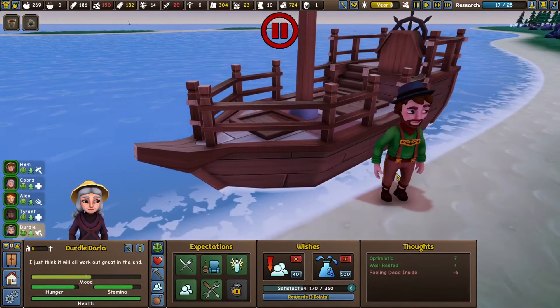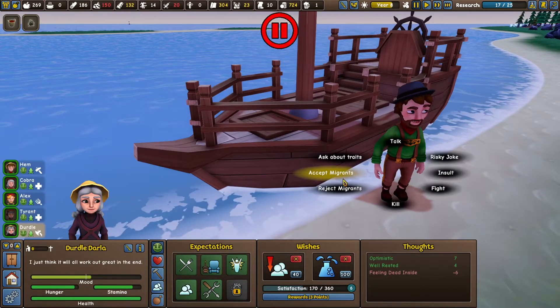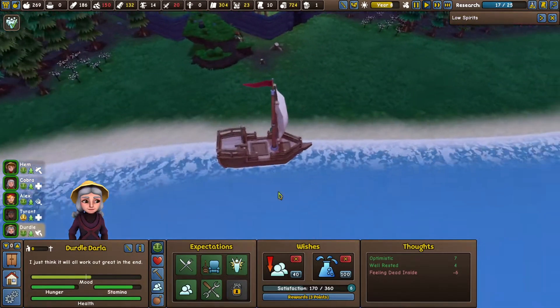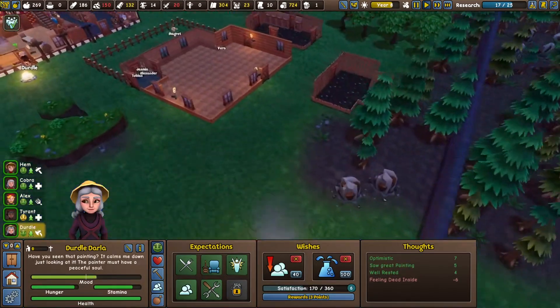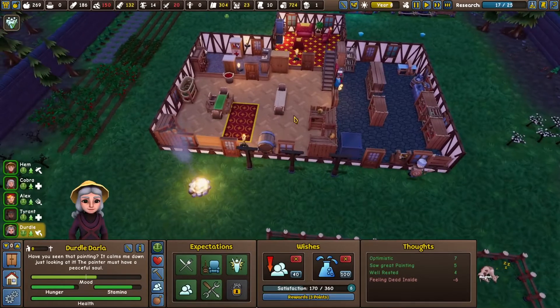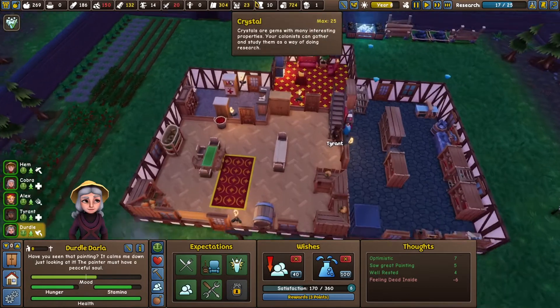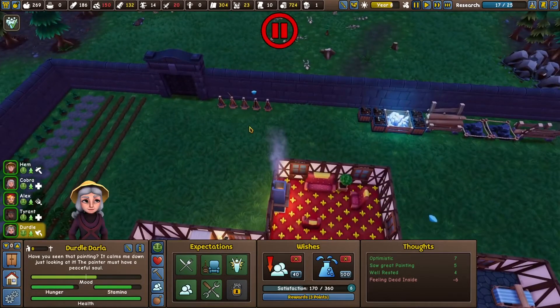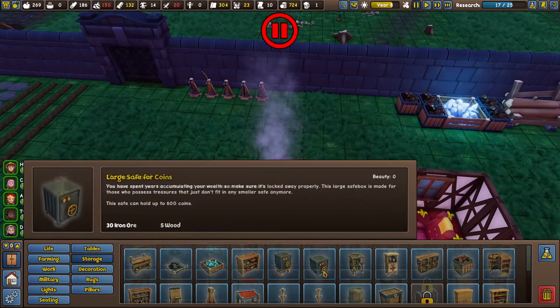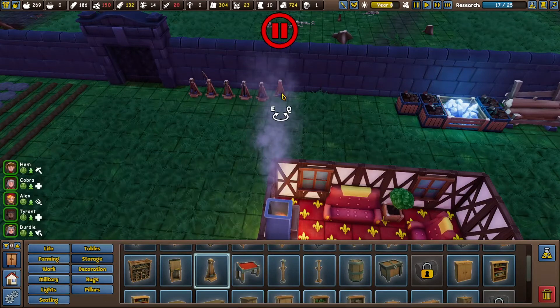Look at this guy - he looks like he might be a rapist. We'll send out Dirtle. I was trying to get Cobra and Alex to become partners. Tell me I have six of these things. We've got to build some weapon stuff, some storage. Well that's just phenomenal - a weapon rack.